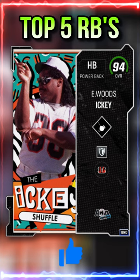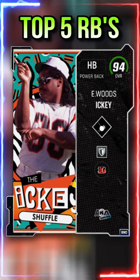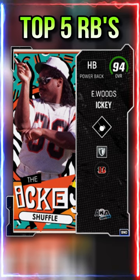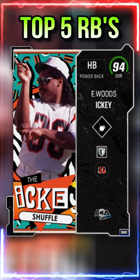Next is Icky Woods. He is 6'2" with 95 speed, he gets Tank for 1 AP, and he also has Wrecking Ball X-Factor so if you stiff arm somebody you will break the tackle. He also has really good receiving stats and feels very shifty for a power back.